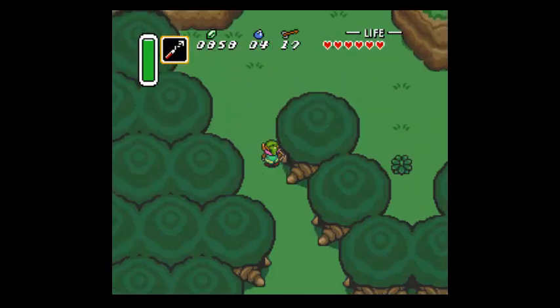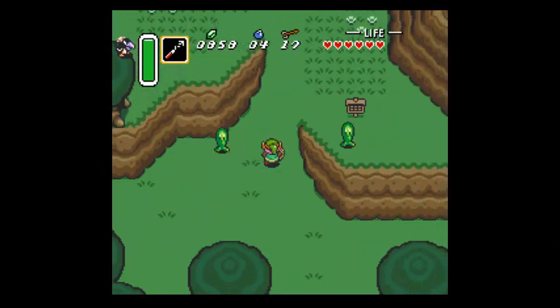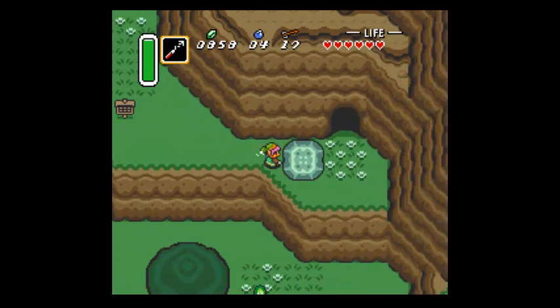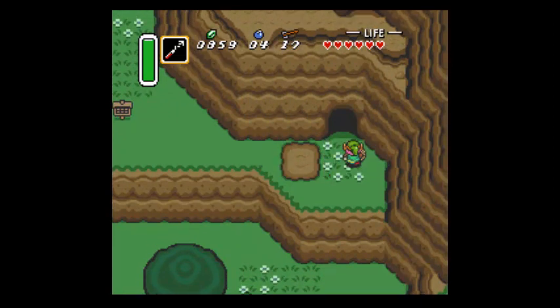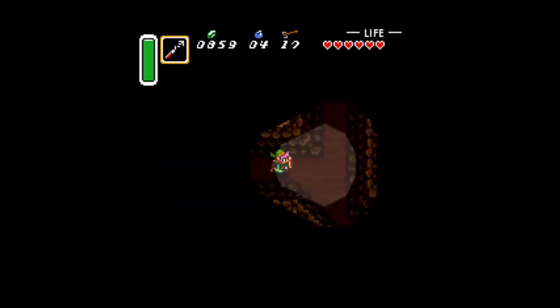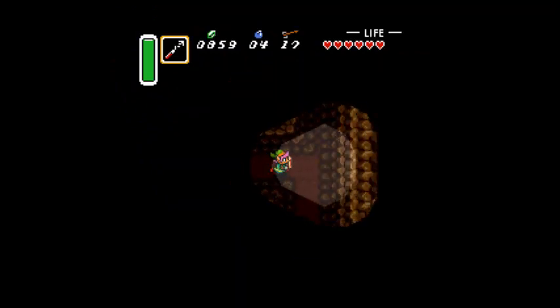Let's get the hookshot out - that's another reason why I'm heading to the mountain, because the hookshot will help us get across. The gloves can also help us get to the Zora's River, but I wasn't thinking about that.